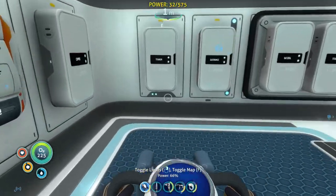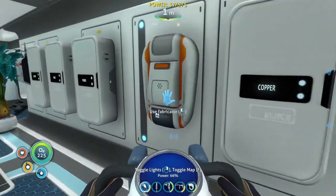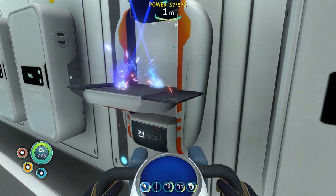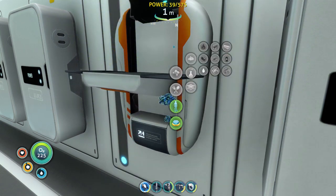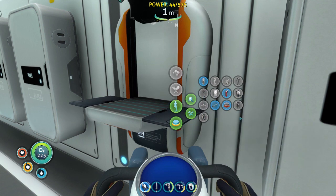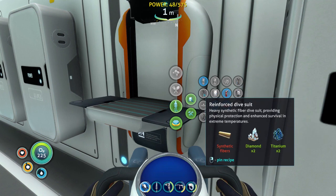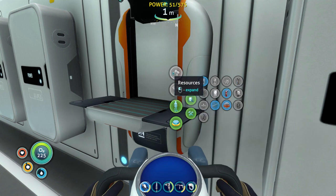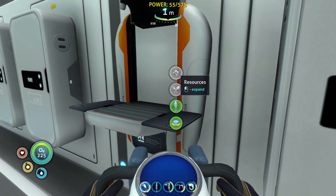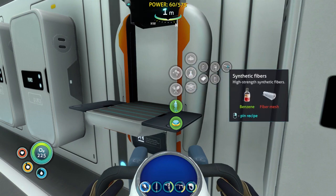That one was empty. Okay, and have I got parry yet? Yes. Oh — synthetic fibres, of course. So what's missing on the fibres?